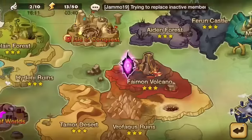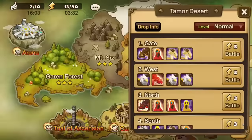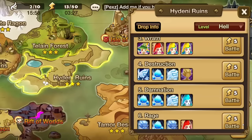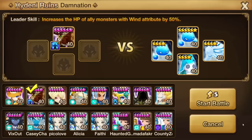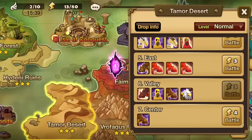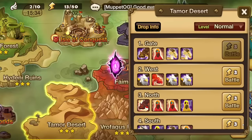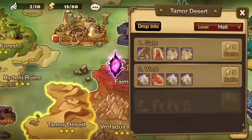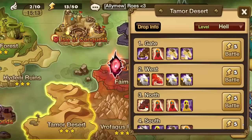First off, you need a good place to farm. I would say the number one spots would be Hideni or Tamor — it really depends on which monsters you've got and what you can work with. Hideni on hell mode stage five has all water monsters, so it's very easy with a wind-based monster. Tamor you could do stage three with lots of fire and wind, or stage six with lots of wind and a little fire. The main point is you're getting attribute advantage — you really gotta be careful which floors you do it on.